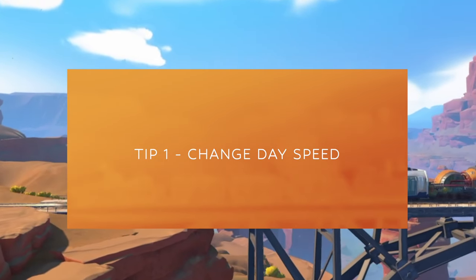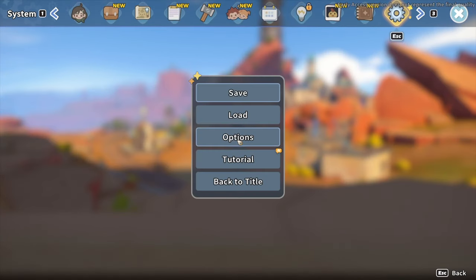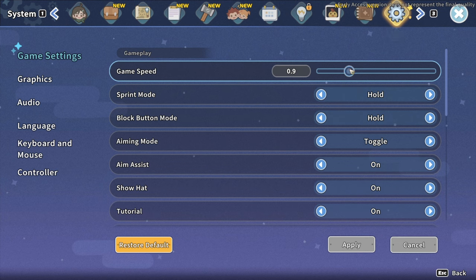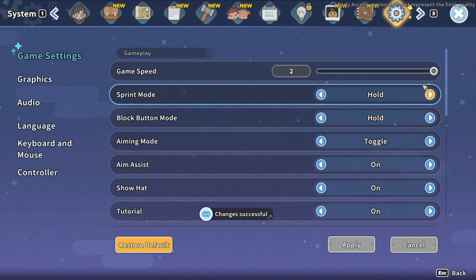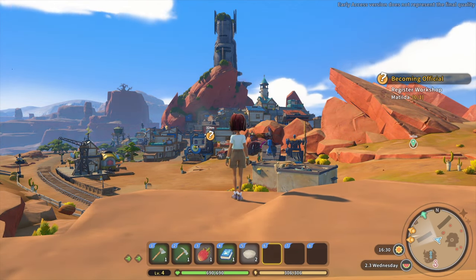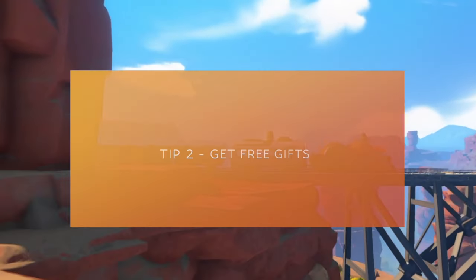Starting out, tip number one: changing your day speed. This was helpful for me because the days were going by a little too fast. So if you go to options, you'll see at the top there's game speed. You can move your cursor to the left to slow your days down, or to the right to speed your days up. So depending on your gameplay style, this could be really useful. For me personally, I needed more time for collecting resources and talking to townies, so I slowed my game down.